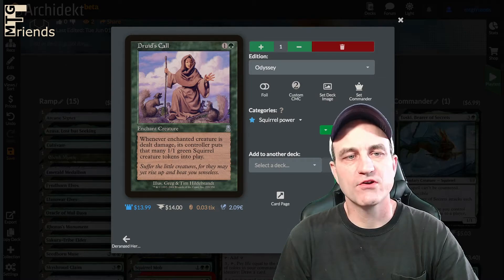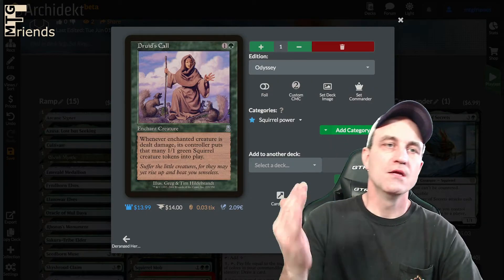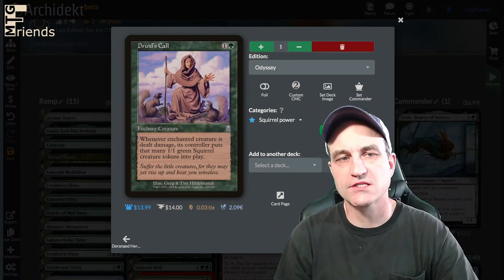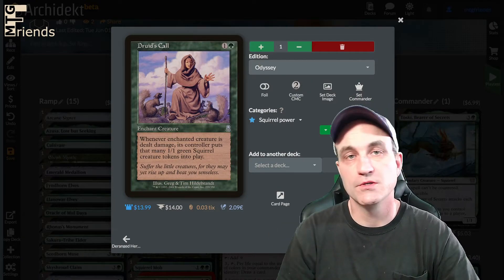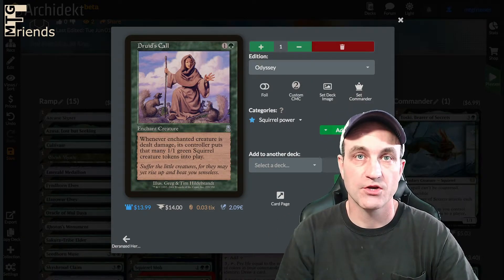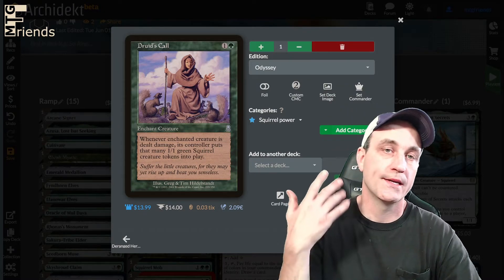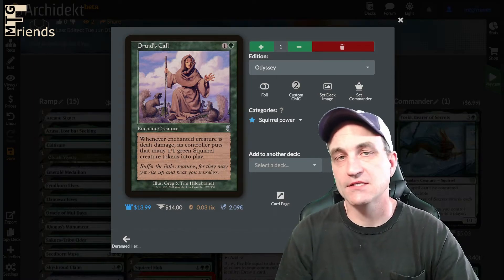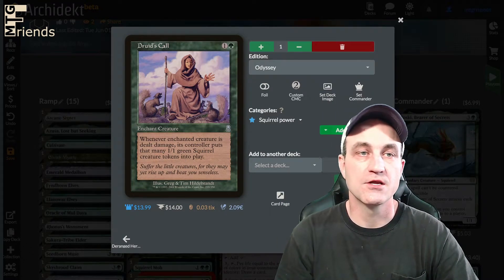Druid's Call — whenever the enchanted creature is dealt damage, its controller puts that many 1/1 green squirrel creature tokens into play. Put this onto Toski and you are off to the races. It's a really good one because Toski has indestructible, and unless you have a bunch of -1/-1 removal like Toxic Deluge, you're really in good shape.